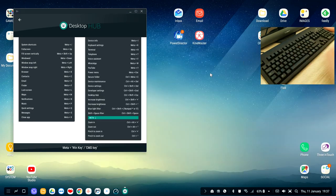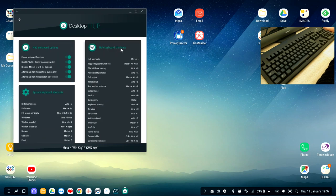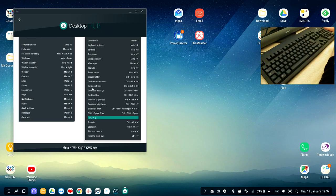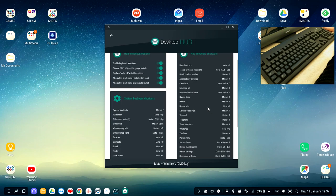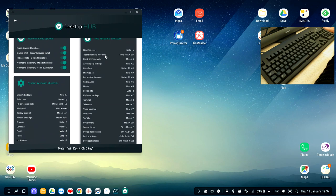Close app works like Alt+F4 on Windows — press those two buttons and the current app closes, instead of hunting for the X button. Next are Hub keyboard shortcuts: Meta+Slash (to the left) opens the Desktop Hub shortcut key page, so if you forget a shortcut you just press those two buttons for a quick reference of all the shortcuts.